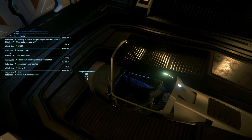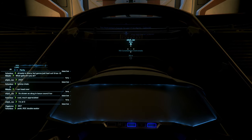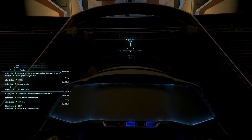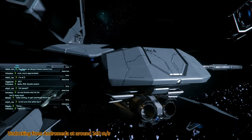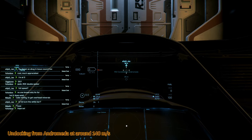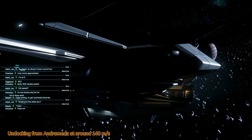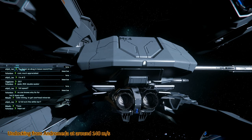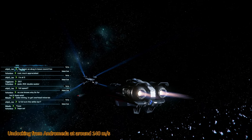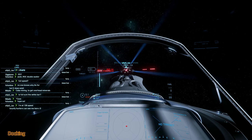I will now enter the pilot seat. Now please again fly at full SCM. I am now inside the Merlin. We are moving, so this is good enough, I guess. I will now try to undock. Starting up the Merlin. And undock. Okay, undocking worked, but it was kind of strange — I might crash into the...